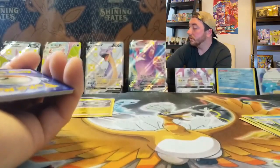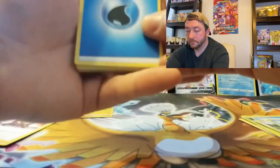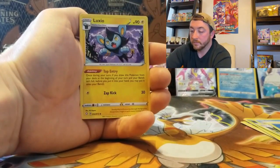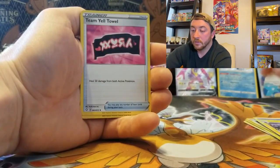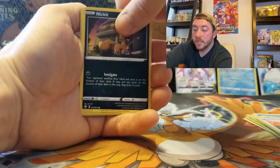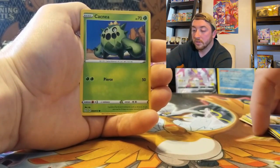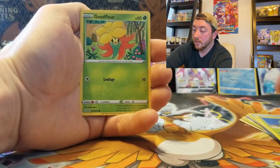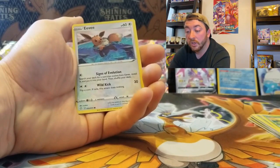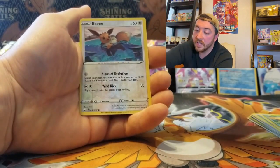Pack five also gives us a reverse holo Luxray rare — still a reverse holo rare so pretty cool, even if it's not part of the shiny subset slot we're looking for — and a Boss's Orders. Pack six starts with a Water Energy, Luxio, Team Yell Towel, Gym Trainer, Nickit, Eevee, Choodle, Cacnea, Gossifleur, and a reverse holo Eevee — pretty cool artwork. We've seen a lot of those today but not a reverse holo one. Also a Volcanion.